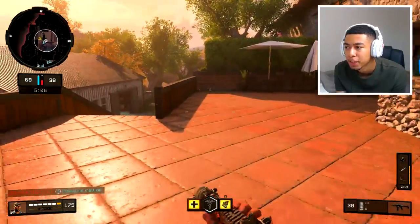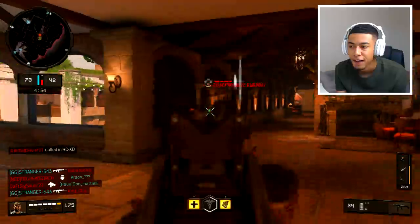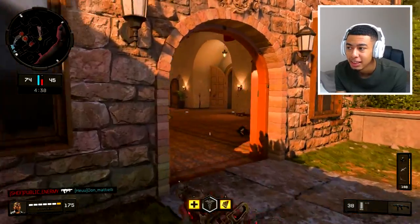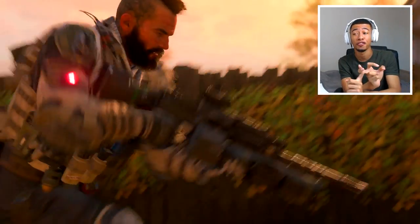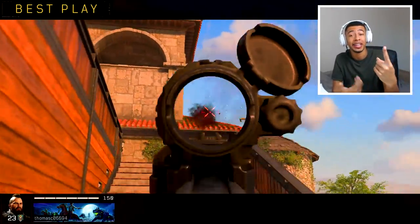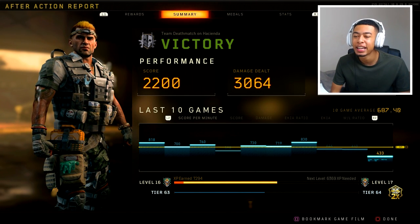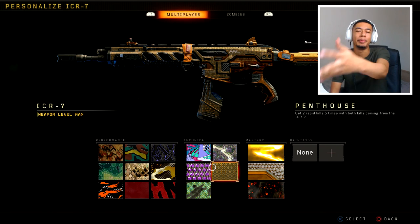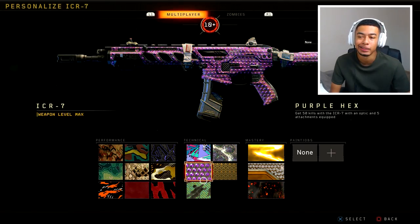For ARs, the next challenges are revenge medals, long shots, 50 kills without any attachments, 50 kills with 5 attachments, and 5 bloodthirsties. A big tip I use is doing different camos at the same time. I like to do the 50 kills without attachments and the bloodthirsties simultaneously. As soon as I've got the 100 headshots done, I'll take off all my attachments, hop into the next game, and probably get all the bloodthirsties and a lot of the 50 kills without attachments done together.